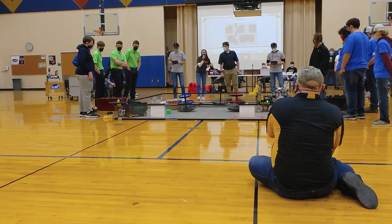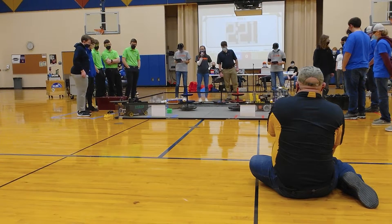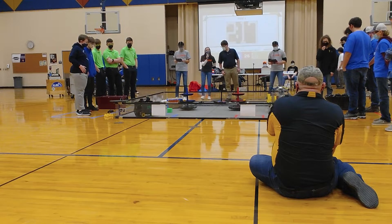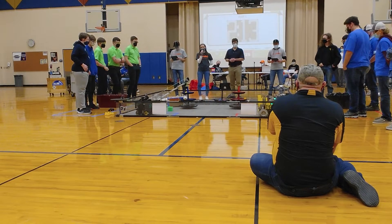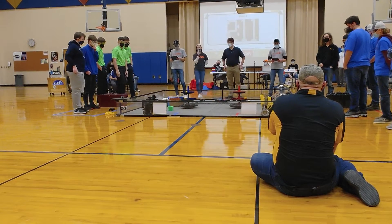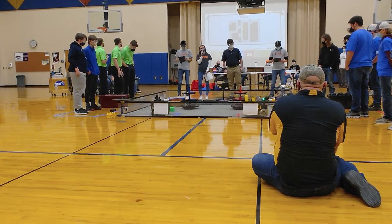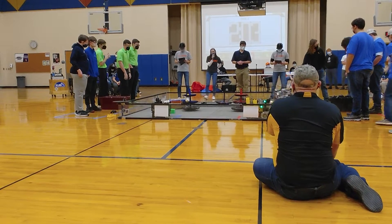Team 1285 places their block in the middle level of their shipping hub, also dropping a duck. Team 16501 also places their block in the middle of the shipping hub. Team 1285 then places their block at the top of the shipping hub and moves entirely to the storage unit. Team 16501 is also at the storage unit.